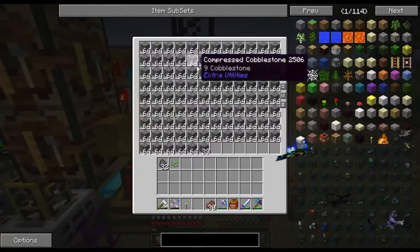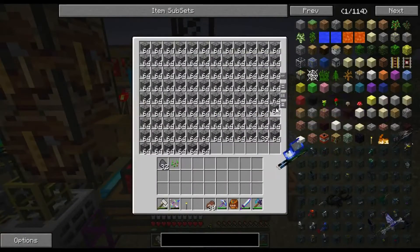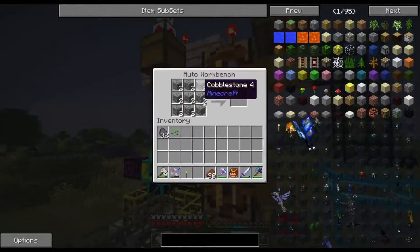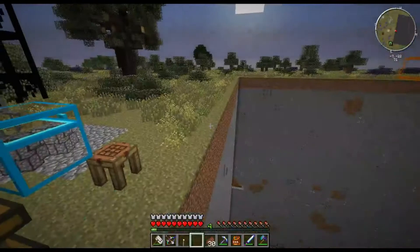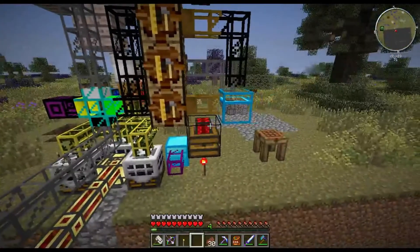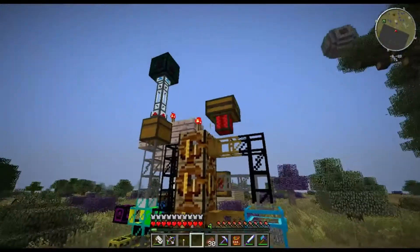As you can see, we've got some double compressed and some normal compression going on and all it is is just auto-crafters. Simple as that, nothing over the top. Basically, we're trying to make a portal to the deep dark — that's what that's for.